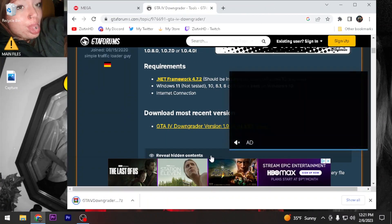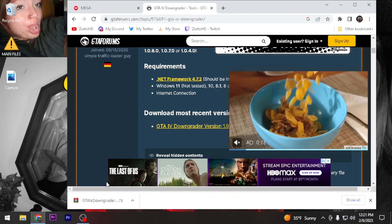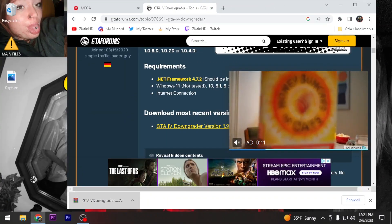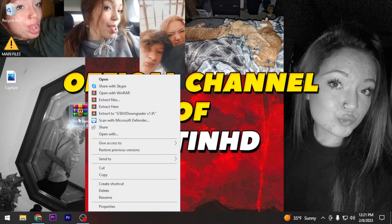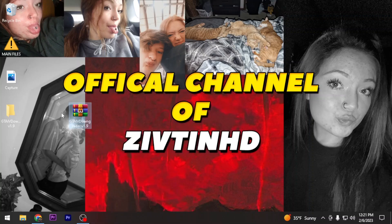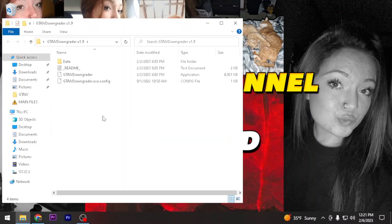Once you guys have that done, drag it to the desktop, then go ahead and extract it. Make sure you have virus protection turned off so you don't have to worry about it flagging anything. If the downgrader has problems, run it as administrator and it should launch with no problems.